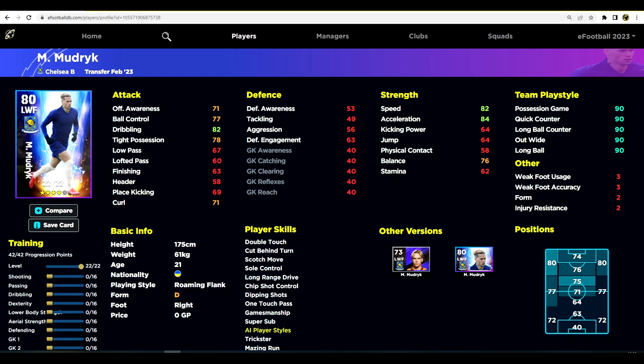We're over on eFootballDB looking at how to train him. The most important thing in v2.4 is the game is super chaotic right now. Don't waste training points on low pass, and don't go all-in on just speed and acceleration. Mudrick has Super Sub, so we account for that; he also has One Touch Pass, so we don't need to boost passing much. He has Double Touch for dribbling, so we're leaning into that one-trick-pony role.